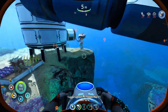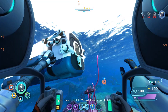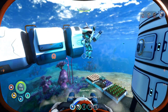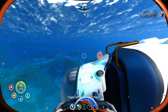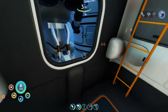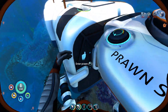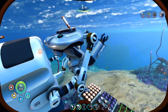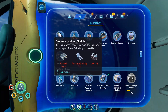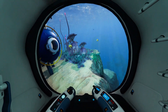Now we have a docking module. Our sea truck is so OP now — we can also bring our prawn suit. I've never actually built this before so I don't know how it works. There we go — that's super cool. This is why the sea truck is better — it is so OP. It's just much better than the Cyclops, much better than the Seamoth. We basically have everything we need. Now we have a super OP sea truck.